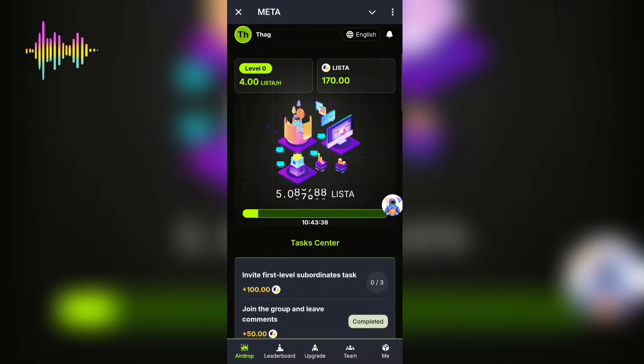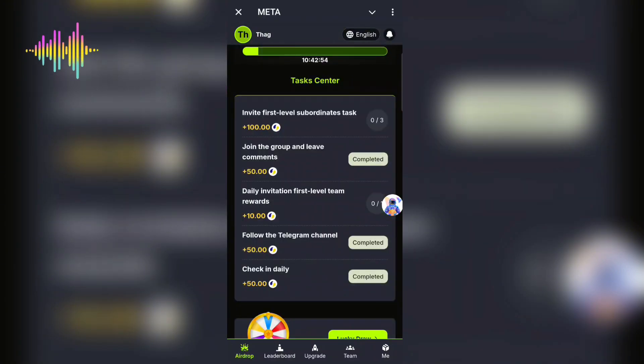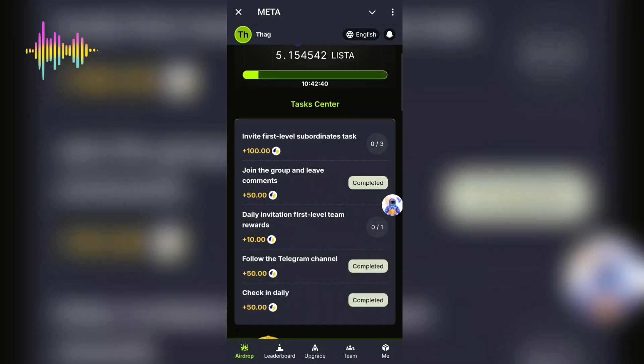There are three methods you can use to earn points from this new Telegram meta airdrop. The first is logging into this application every single day to get a login bonus. The second is mining Lister tokens — you get four Lister tokens per hour, and every 12 hours you come to claim them. The third is completing the task center every single day; the tasks refresh daily and the tokens go straight to your balance. I'll also show you how to exchange your Lister tokens to USDT.